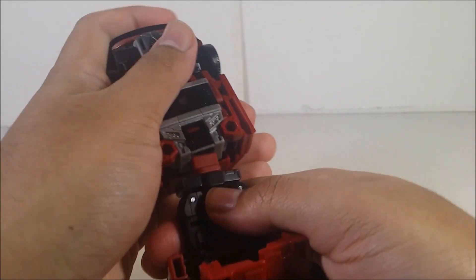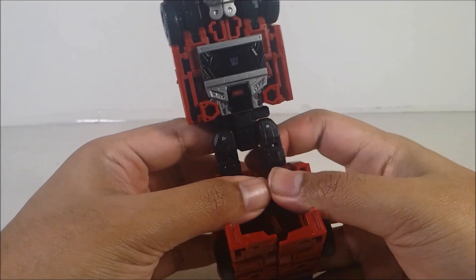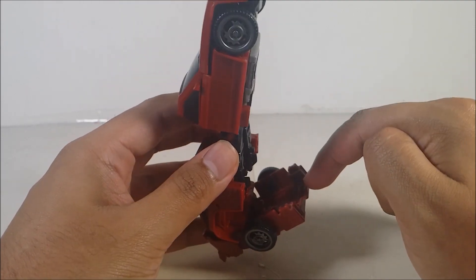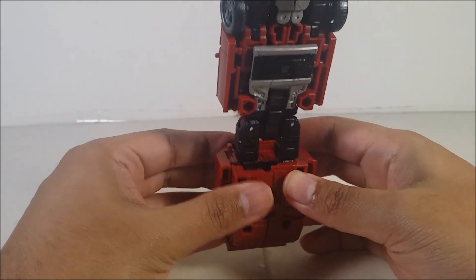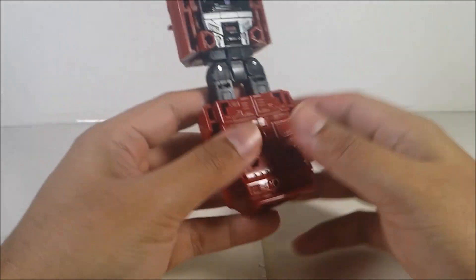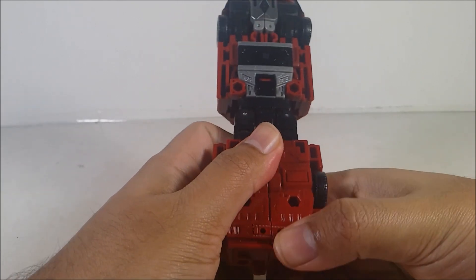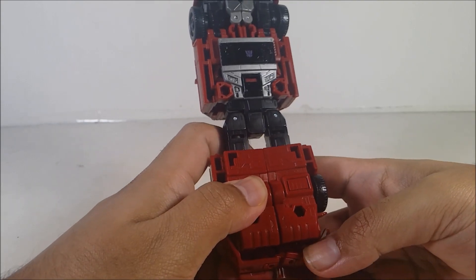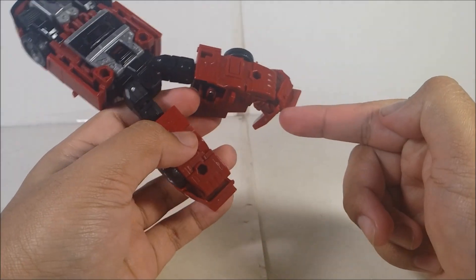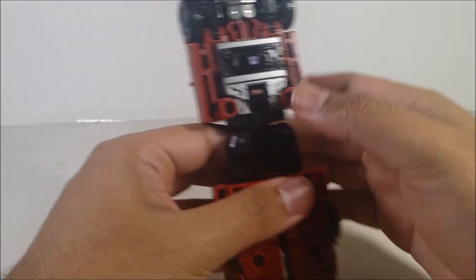There we go — I didn't connect it all the way. Now bring this out; it's on a hinge. There are two pegs here — this peg connects here and this one connects here. Make sure to align it up. Now bring this down — the spoiler becomes the robot feet, which is awesome engineering. Then split the legs in half very carefully. It's better to do it this way rather than forcing it, because the hook piece will probably break if you force it.